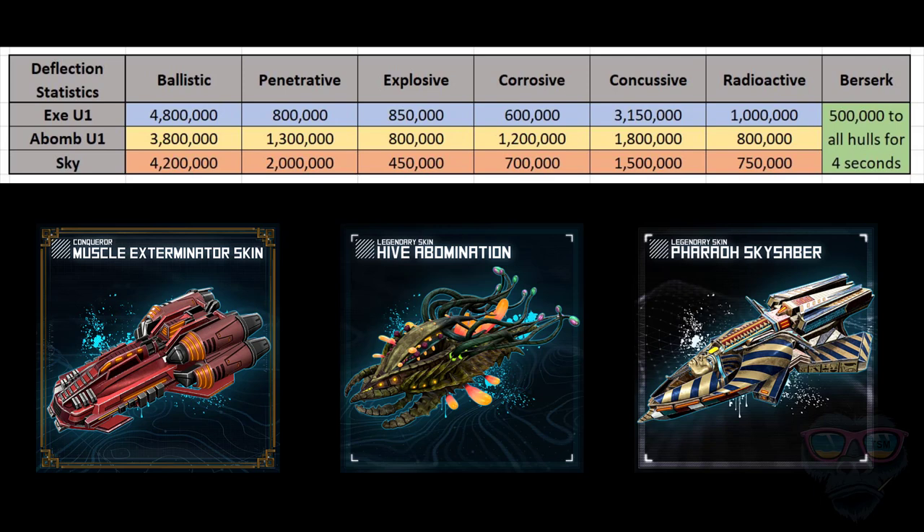This is going to change PVP massively, so be prepared for it. When people can have up to three of these hulls across three flagships, they can build with each having a different CIC on it, select their fleets, and come in defending against all three damage types. It's going to be really, really difficult in the future.